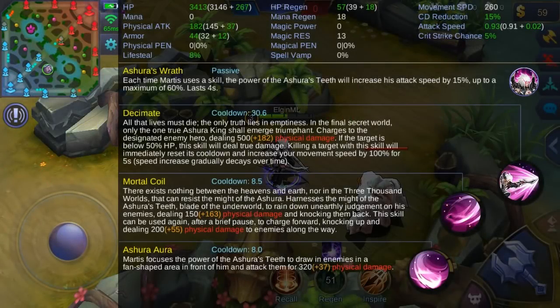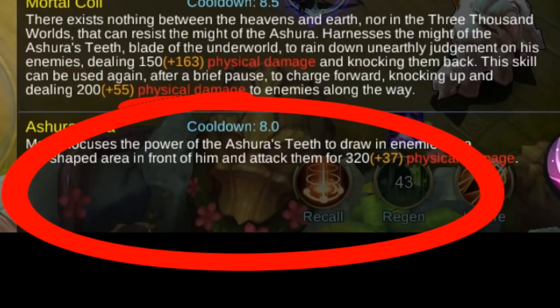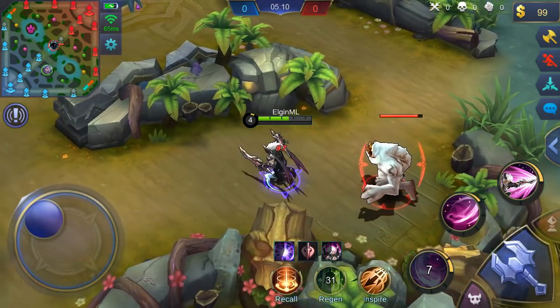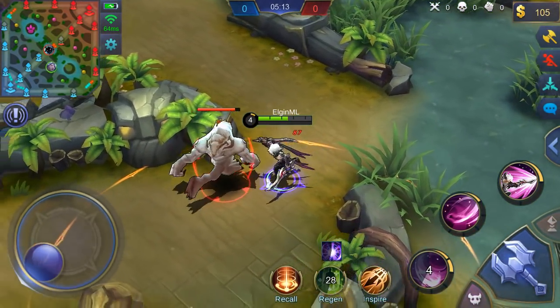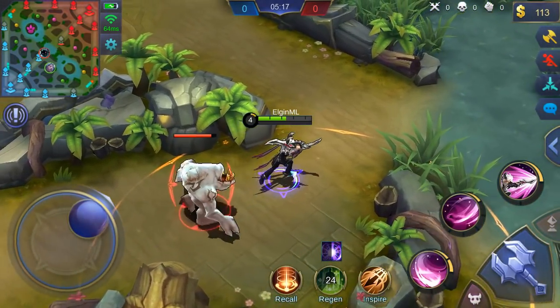Next up is your first skill, Azura Aura. It's a pretty straightforward skill — Martis focuses the power of the Azura state to draw in enemies in a fan-shaped area in front of him and attack them for 320 physical damage. Let's check it out in action. It's basically a one-hit skill where you charge a bit towards your target.